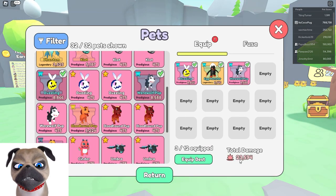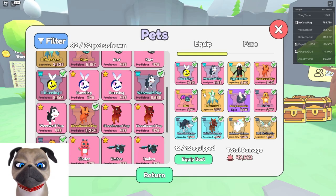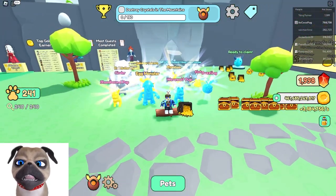Only three of these pets gives me 23,000 damage, so if I equip my best squad right now it's almost 50,000. We have one, two, three, four more golden ones. Oh yeah, we just got the golden Phantom just recently — he looks pretty cool, he's right here.